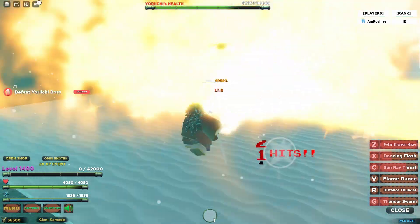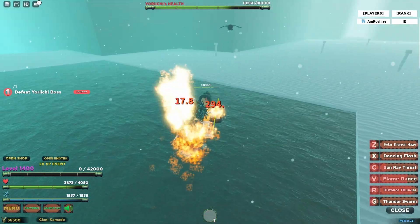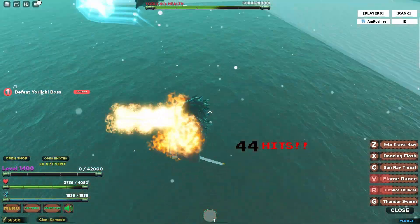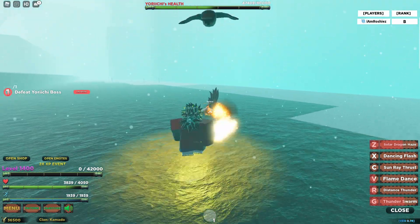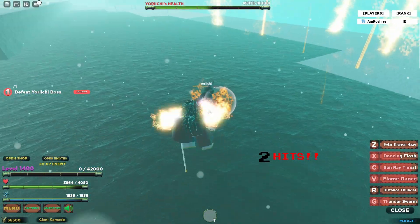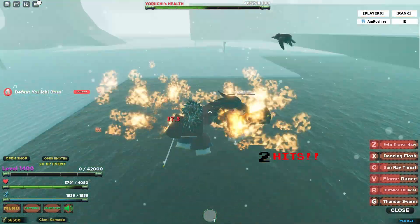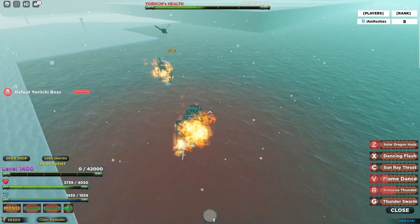Distance thunder — I didn't miss that, that is actually crazy. Another 10K damage — this makes fighting any boss super easy. Bop bop bop bop — solar dragon haze back into M1, dancing flash, sunray thrust, flame dance. Give me some more — this is actually super easy.